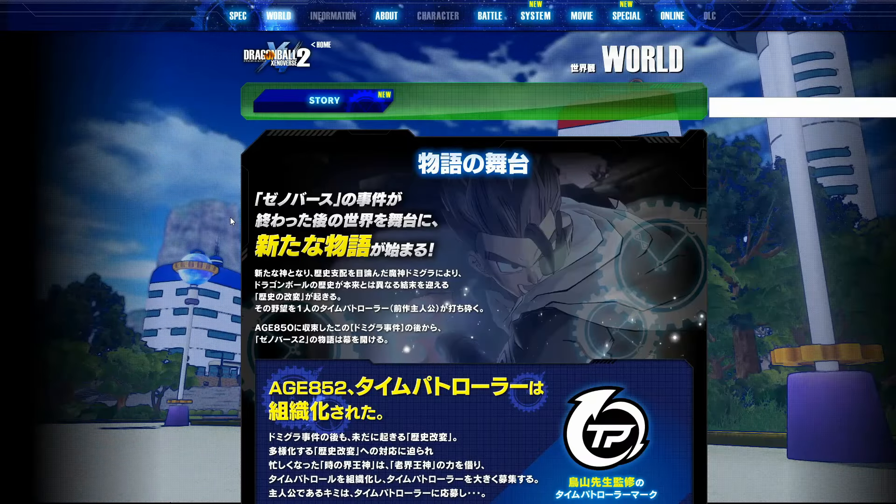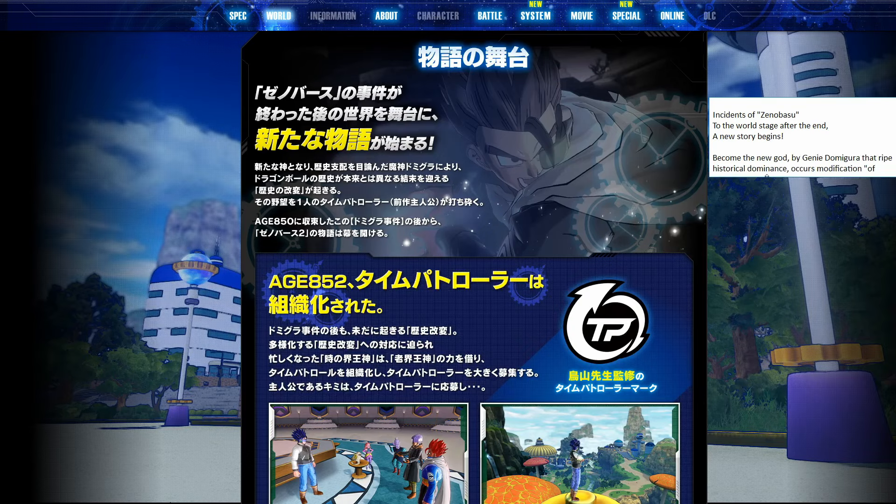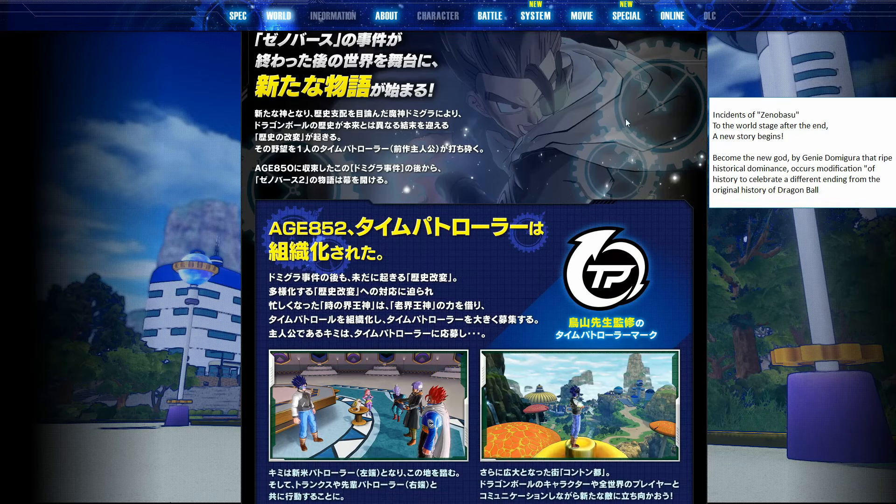Here we have the next page — this is the world page. This is going to tell us the story of Xenoverse 1, the backstory, as well as give us our introduction into what's happening in Xenoverse 2. We start at the top: 'The Incidence of Xenoverse.' And then over here: 'To the world stage, after the end, a new story begins. Become the New God by Genie Demigra — that ripe historical dominance occurs modification of history to celebrate a different ending from the original history of Dragon Ball.'